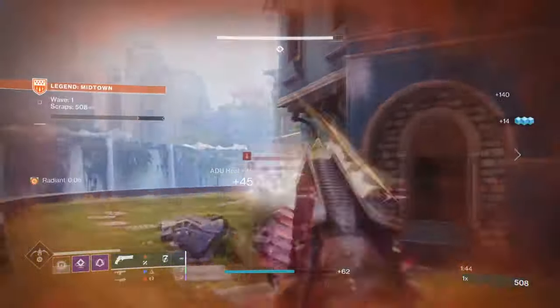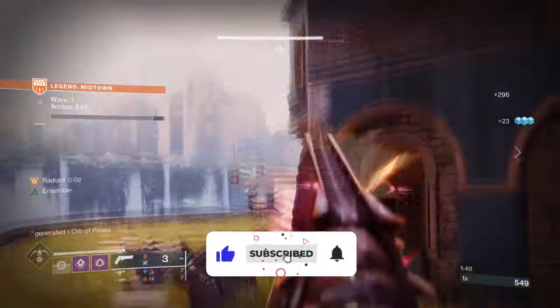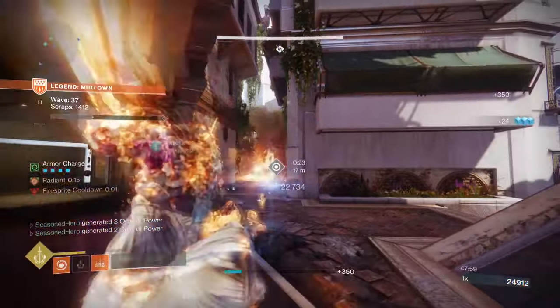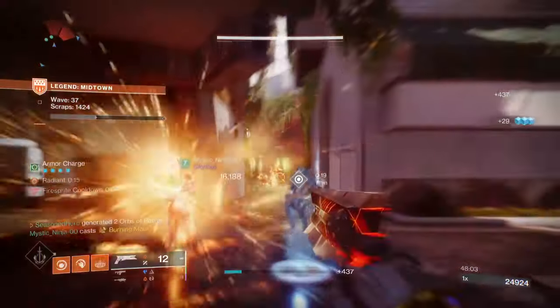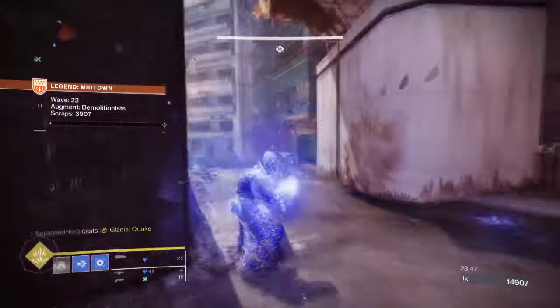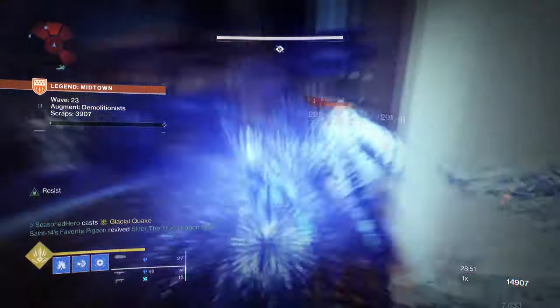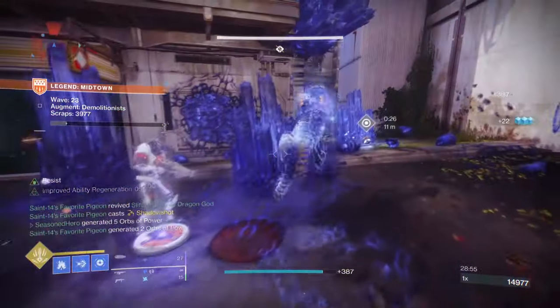So today, I'm going to show you the three best builds that I have used and that have carried me from Wave 1 all the way to Wave 50. It will cover Warlock, Hunter, and Titan for Legend Onslaught. And if you want to skip the chatter and go straight to the point, the DIM links for the builds will be placed down below for easy access — quick, easy to upload, and you can customize to your liking. So let's make a start.